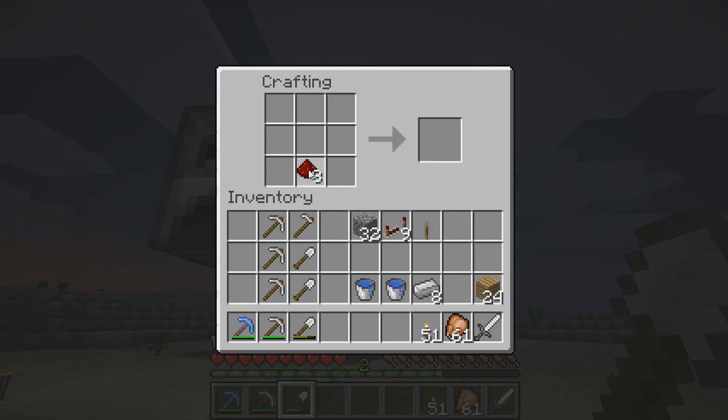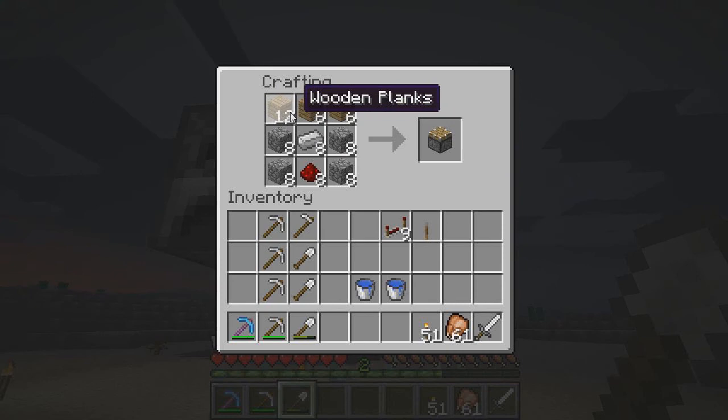For our pistons: cobblestone goes on the bottom and top, wooden planks on the sides, and iron in the crafting arrangement to complete them.